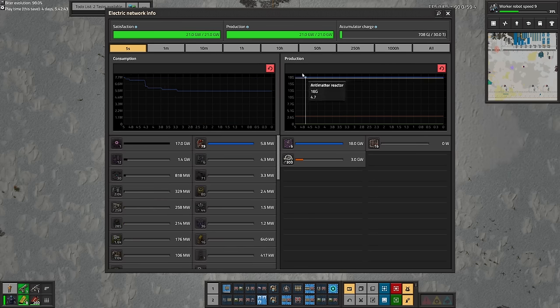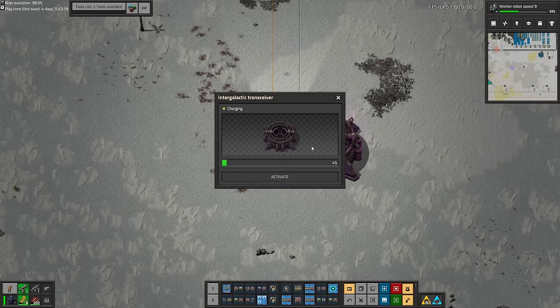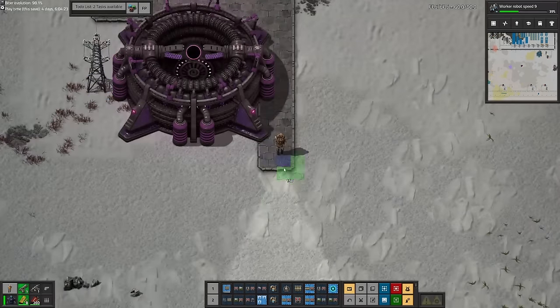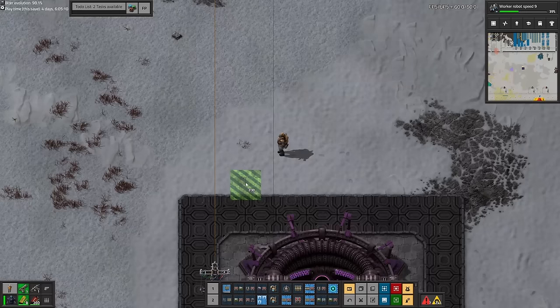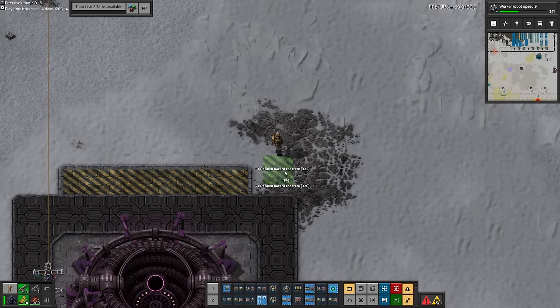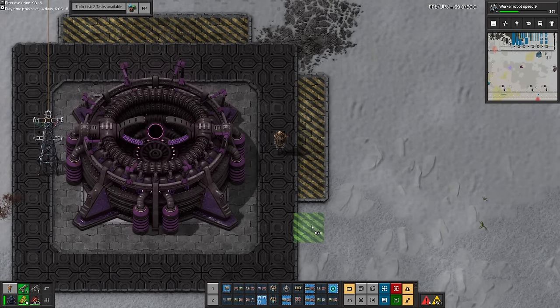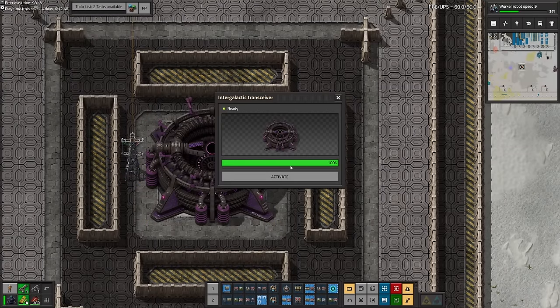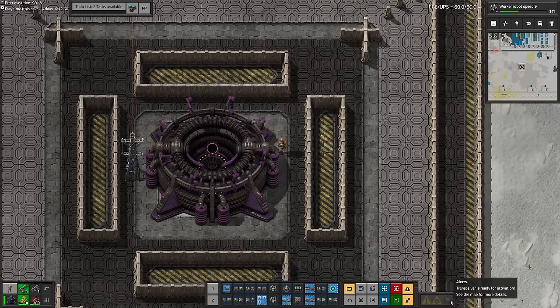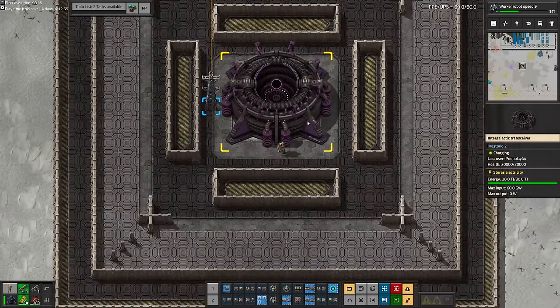Oh yeah, and it also blows up in the process. For that reason I decided to place it in an area with no machines around it just so it didn't blow up the base. Even with our antimatter power producing about 30 gigajoules a second it still took ages to charge up, so while it was charging I decided to add some concrete and decorate the area around it. When it's charged you get a little notification in the bottom right and all you need to do is press a button on the interface of the transceiver and you're finished.